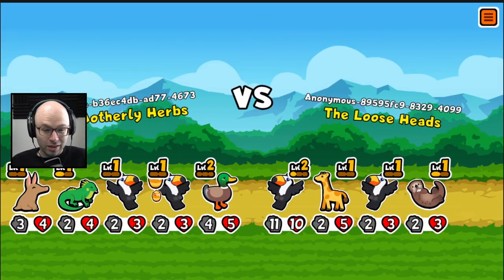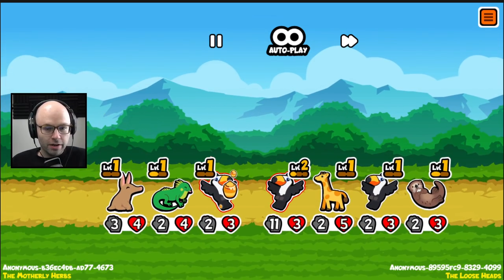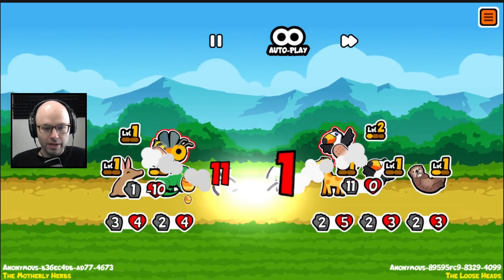Honestly, I don't mind our team so far. If we find something good, maybe we sell the duck to give it a leg up. You got a 10-11 toucan — that's pretty strong, to be honest. I don't think there's any way we're getting over that.